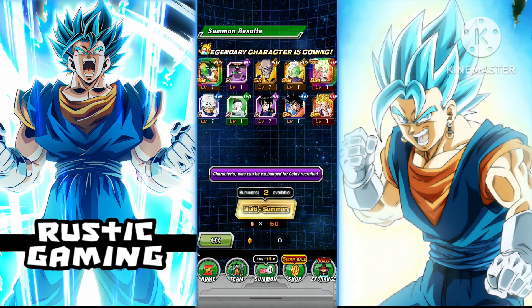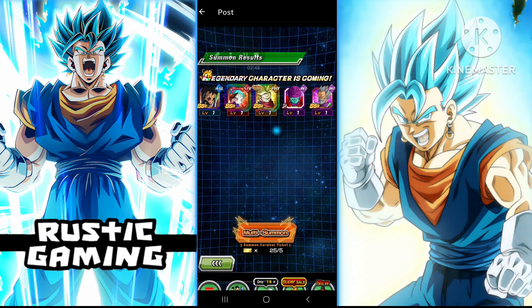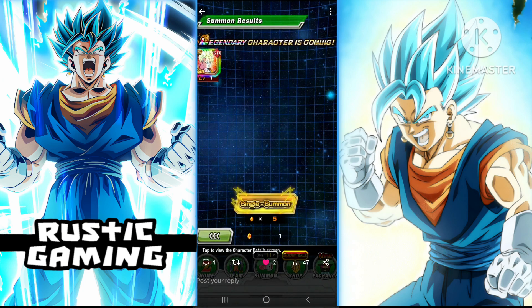Now we'll hop over on Twitter and have a quick review — we'll look at the best multis that you guys have commented on. I posted there just to get people's attention. Let's have a quick look — going in from Kronos here. As you can see he's done a single summon and got carnival Gogeta, which is incredibly lucky to get a new unit off a single, especially a new carnival LR. That's pretty lucky.